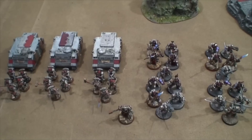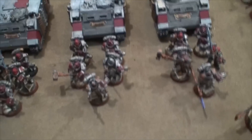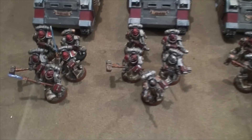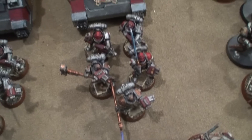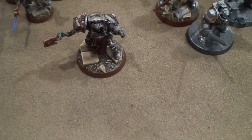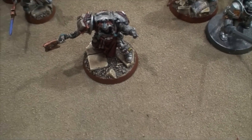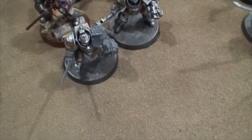Here we have 1500 points of Grey Knights. I chose not to take any Dread Knights — I told Dante I wouldn't because Dread Knights are rude and I wanted to play something different. So we have three Purifier squads, all with two incinerators, one halberd, one sword, and one hammer. The halberd guys are the Justicars and they each have a Rhino. We have a level 3 Librarian with a special war gear power. Then we have four identical Terminator squads: thunderhammer, storm cannon, two swords, and two halberds, with a Justicar in one of the halberd slots. And there you have 1500 points of Grey Knights.